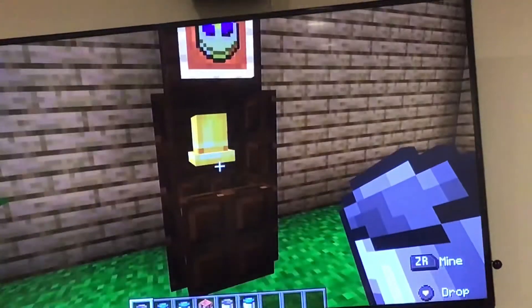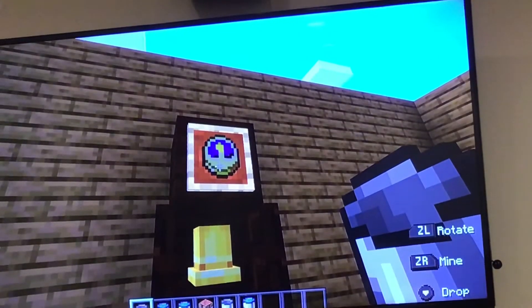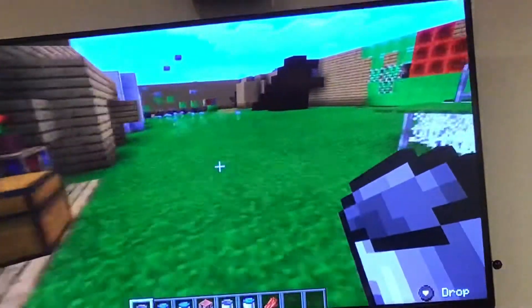Now for the next thing, this is meant to be a clock. It's made out of trap doors so you can see through it without it being thick, and then I just put the clock onto an item frame.